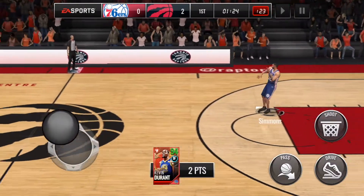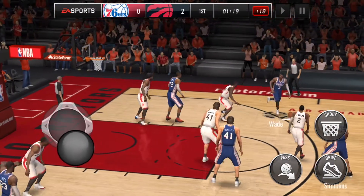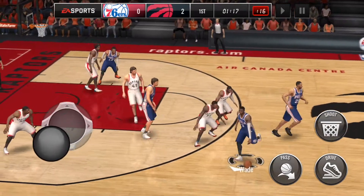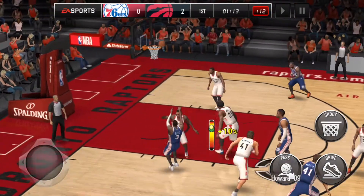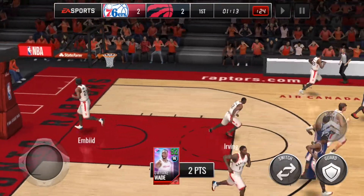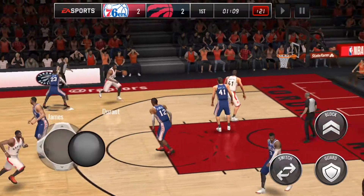We'll find Wade again — running down the far side. Pump fake, didn't quite get that. I think I hit the shoot button before he'd actually caught the ball. Let's break down the defender — Crawford in this situation. Pull up, 10% release. Finally we're on the board. It took us 47 seconds to make a basket, but we got there.